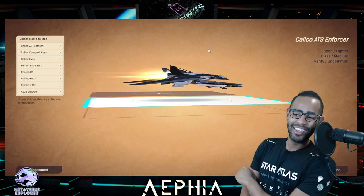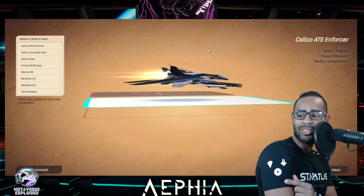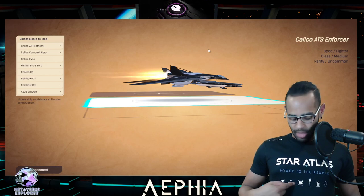My Star Atlas shirt arrived. It's awesome, man. You've got the three faction signs — the Oni, the Ooster, and the MUD on that side. Star Atlas, power to the people.